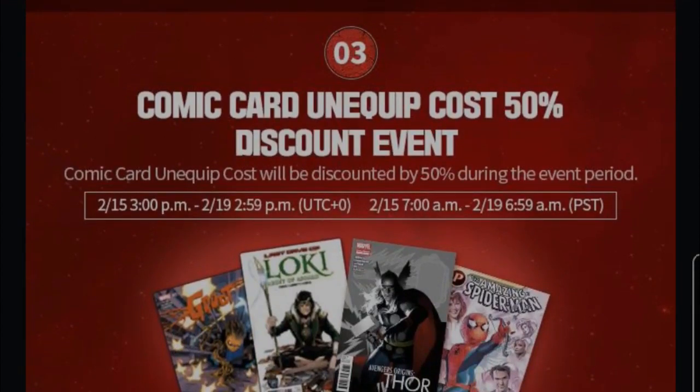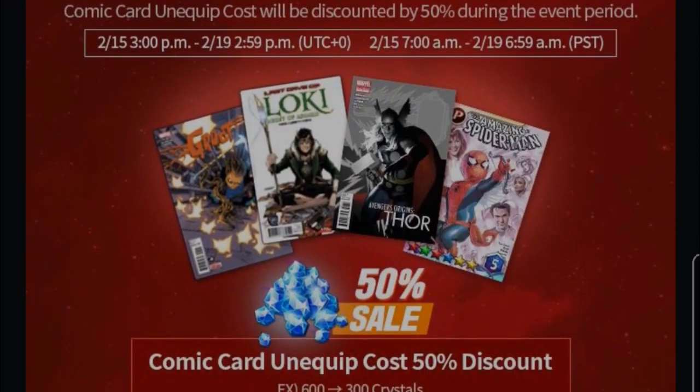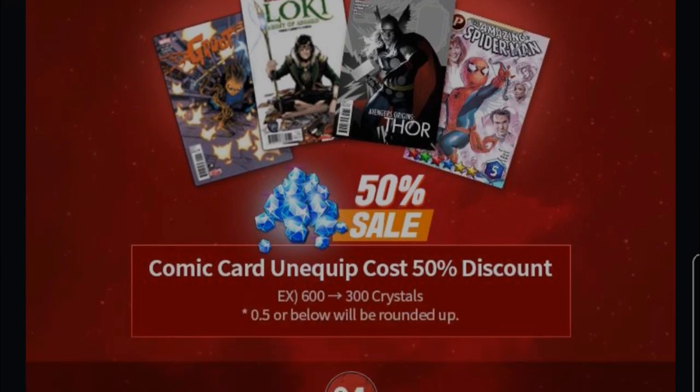Event number three is the Comic Card Unequip Gold 50% Discount Event — this one is good! This time you can unequip a premium card for later use. If you don't want to lose it, you can keep it by spending only 50% of the gold cost.